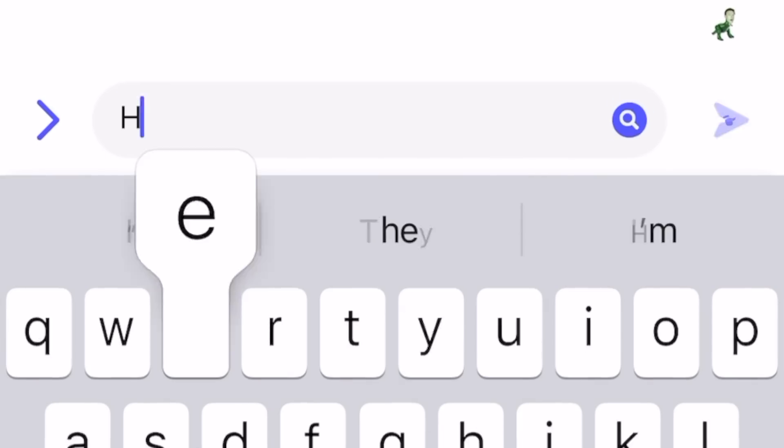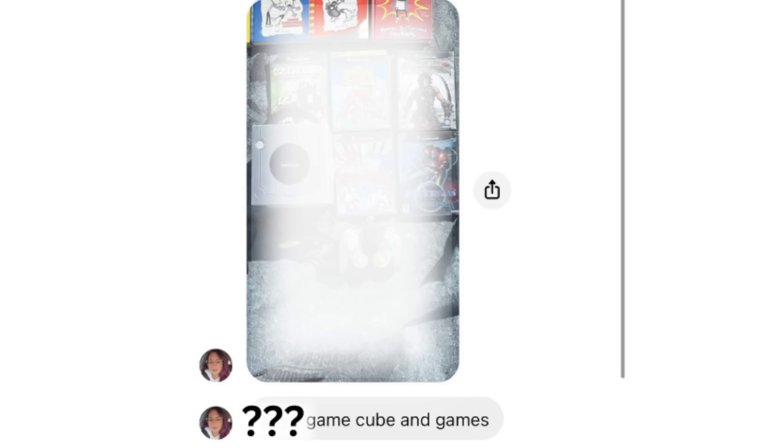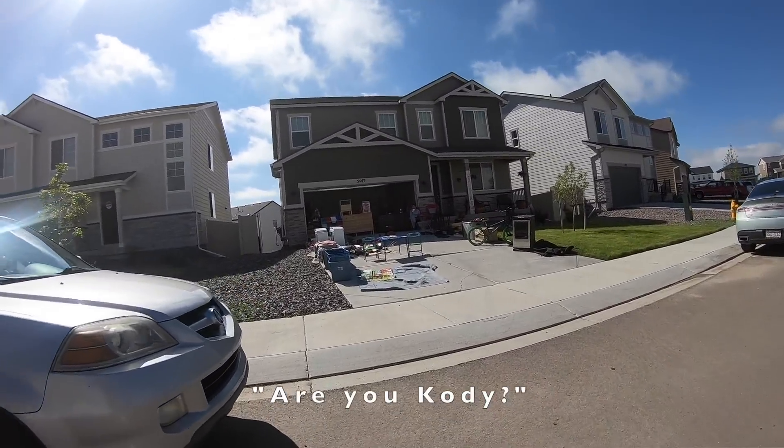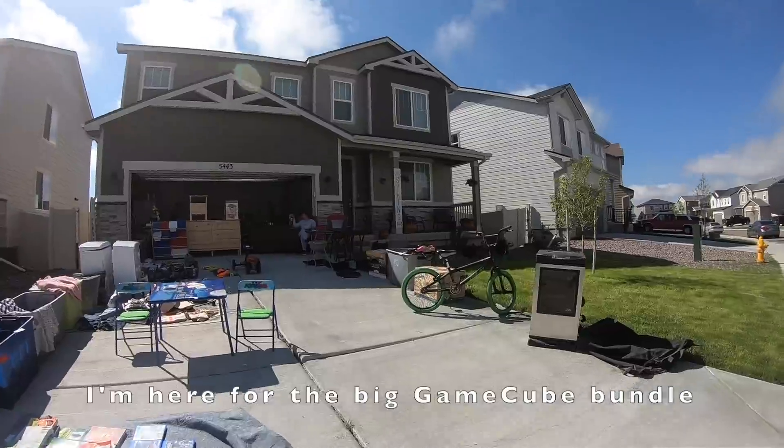So I'm perusing Marketplace and a garage sale post pops up. You know I do my thing: 'Hey, y'all got any video games?' She doesn't say a thing — all she does is toss me one photo and one number. You're going to want to stay tuned to find out what it is. Hi, what's up? My name's Cody. I'm here for the big GameCube bundle. Yeah, some really solid games in this bundle here. I gotta get this. Cash is right there, you can count that out. I'll put this in my car, I'll come back up and peruse.